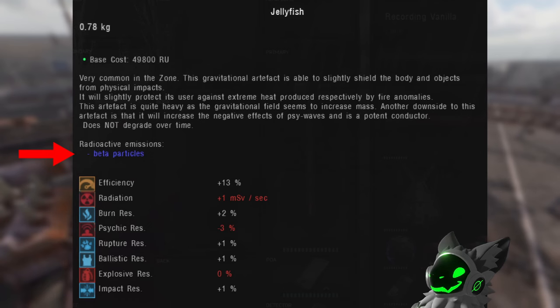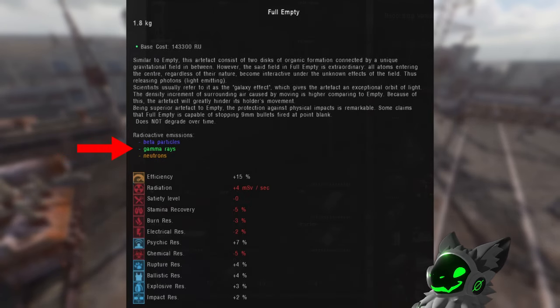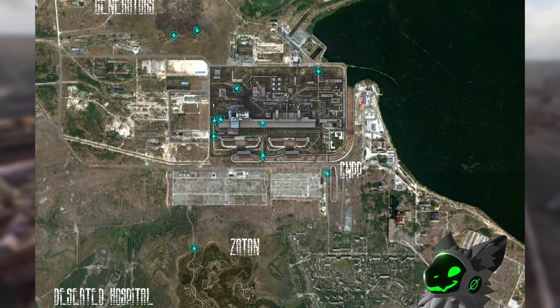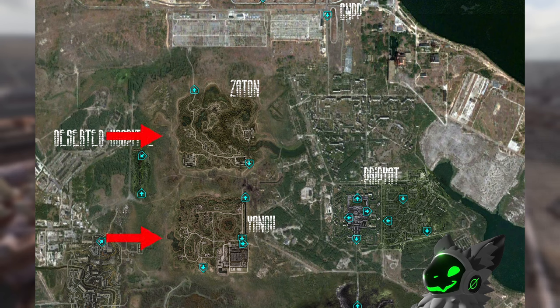Tier 1 artifacts will emit beta particles, tier 2 artifacts will emit beta particles and gamma rays, and tier 3 artifacts will emit beta particles, gamma rays, and neutrons. The tier also indicates the rarity of the artifacts, with higher tiers being rarer. High-tier artifacts can only be found in northern areas of the zone. I like to hunt for artifacts in Jupiter and Zaton a lot — it is northern enough for high-tier artifacts, and relatively safe compared to all other northern areas.